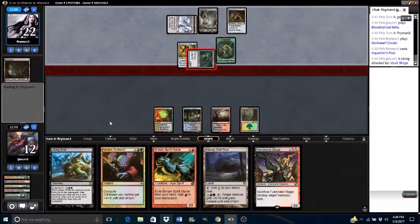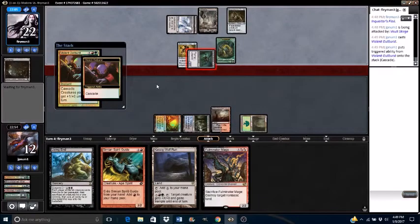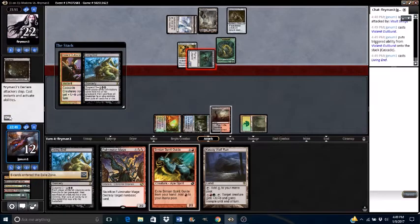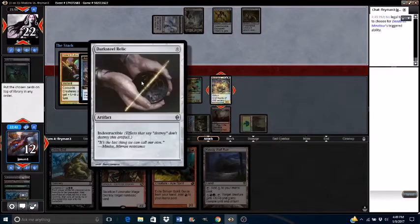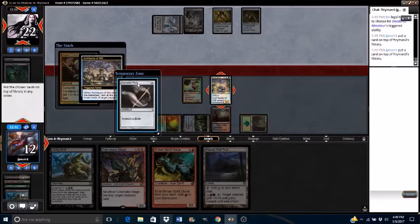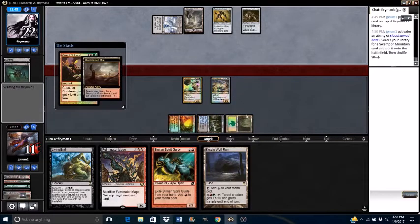I feel like my opponent is a casual player or new to MTGO. We're going to go ahead and just cast a Violent Outburst here, go ahead and cast this Living End. Architects attack targeting the opponent. My opponent is playing Darksteel Relic, Brass Squire, Swamp, and Darksteel Relic. Crack the Bloodstained Mire, get an Overgrown tapped.